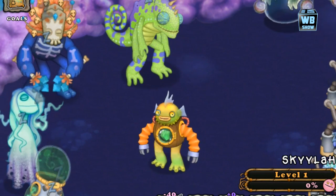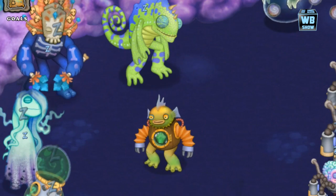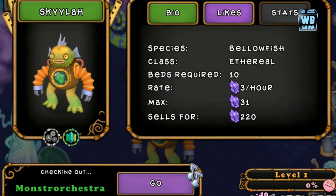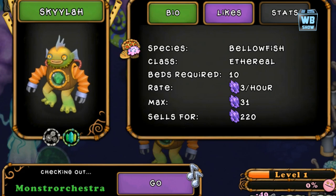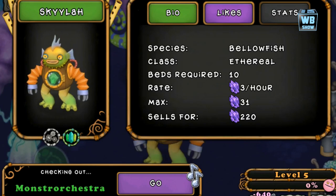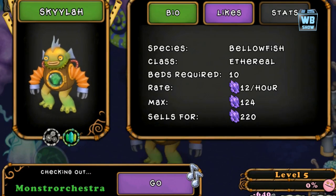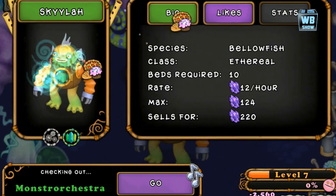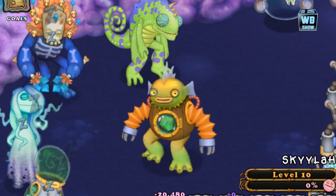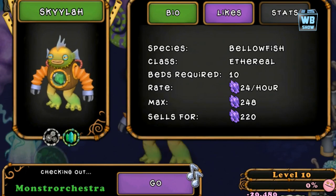Alright, I think that's pretty much it. What we're going to do now is level him up. But first we're gonna go into info so you can check that out as well. Here it is — info, likes, bio. Ethereal. Okay, ethereal. That's how much he generates. We're gonna feed him. Alright, they fixed this thing — you can feed him directly here. Actually they didn't fix it; the rates aren't changing. You have to exit and go back in to actually see the rates change. Yeah, they didn't fix it. So at level 10, that's how much his rate is. Let's watch him do his thing again.